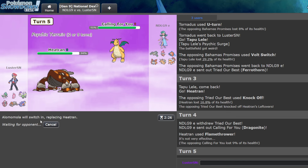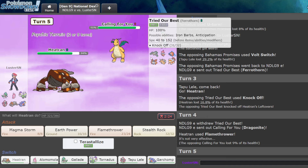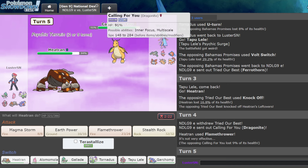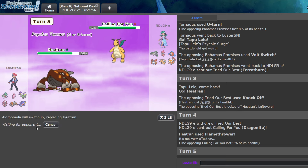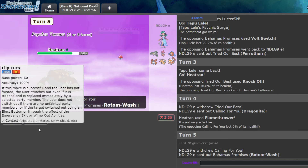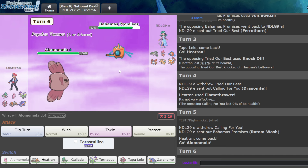I can go Alamomola here. I don't want to play into the same cycle as last time where I went Alamomola, Flip Turned threatening Toxic, they went Ferrothorn, and it never really progressed to anything. I'll do it once and see how they react. Because if they don't Roost — which they don't, and I mean understandably I think they should have — then we're in a good spot.